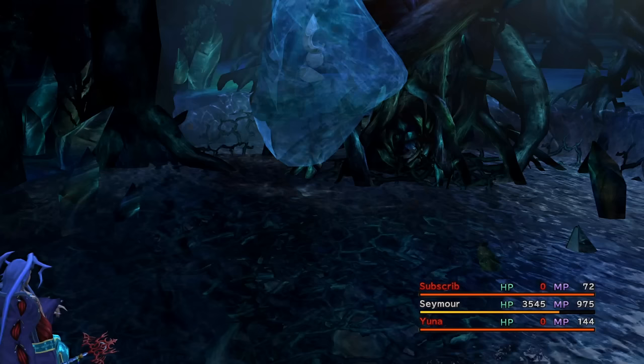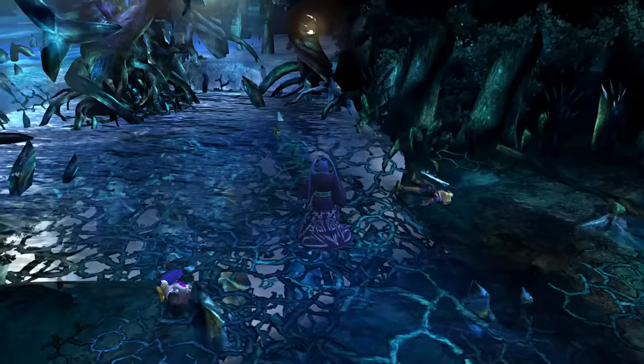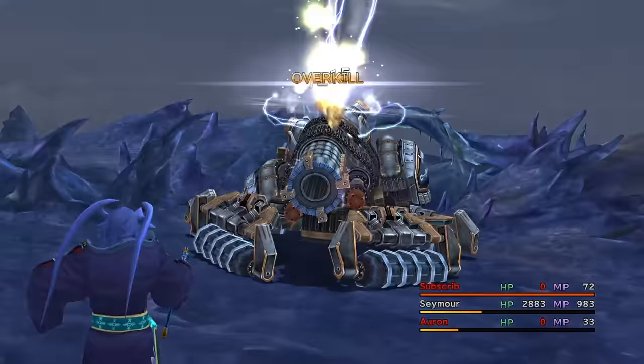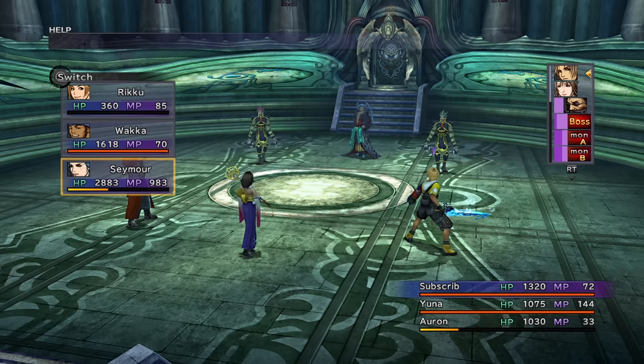Seymour is massively stronger than my own Anima now as well. However, I will need to try and one-shot the Anima boss coming up, given he has insta-death — so if it hits me, game over. Crawler goes down in 2 hits with a Requiem to kill the Magic Blocker, and then 2 Thundaras to finish the main unit off. Then we have my worst nightmare: Seymour and Anima.